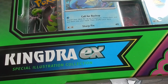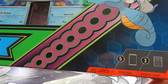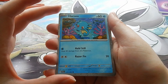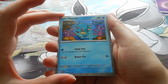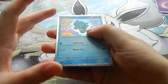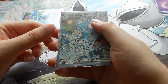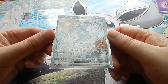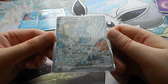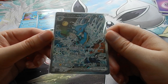Kingdra EX special illustration collection this time. I think you get five packs this time, and of course the Kingdra which I'll show you in a second. We have the Horsea holo — it's actually a very pretty Seadra holo — and the best one appears to be the Kingdra holo special EX, which climbs up a waterfall. Looks fantastic.